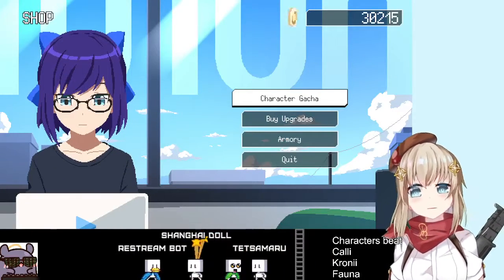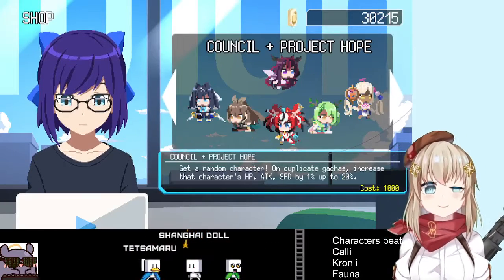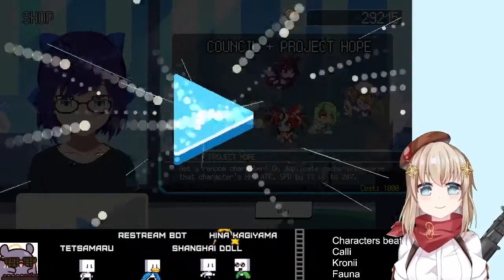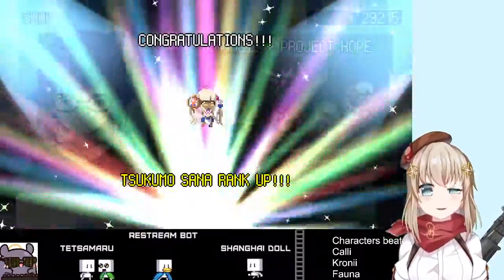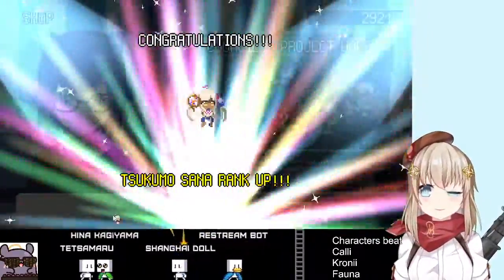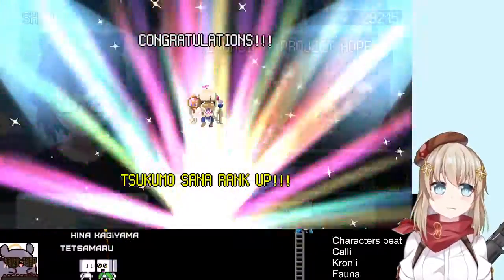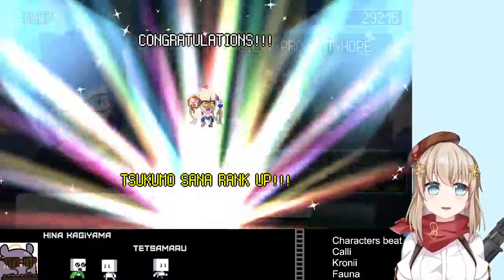Okay, so 30,000 is enough for 30 pulls. So how many pulls is this gonna be? One? I got Sana. I need to keep track of this. I'm gonna write this down. Gotcha pull.